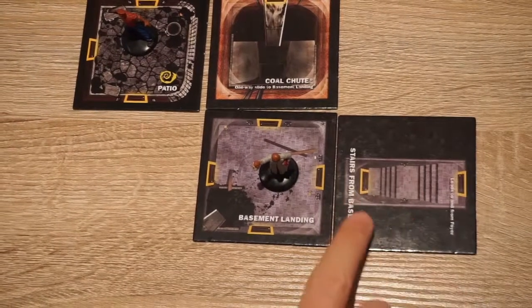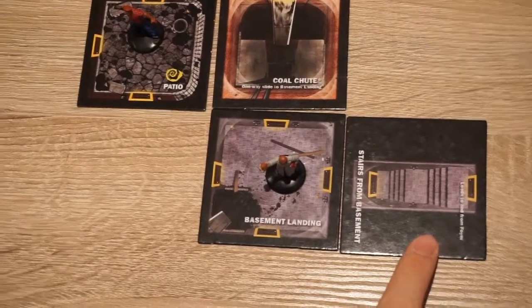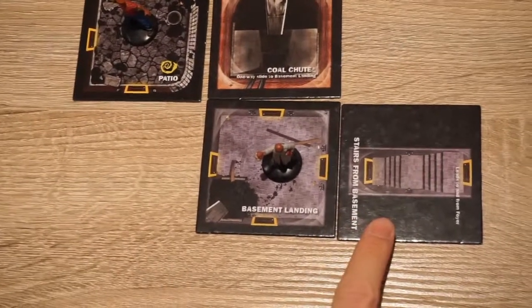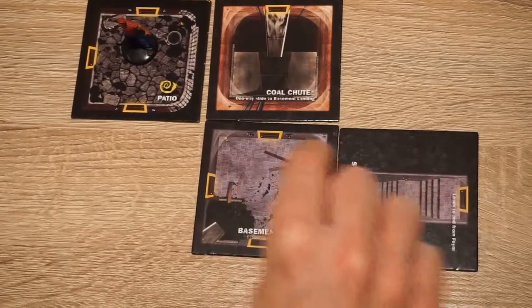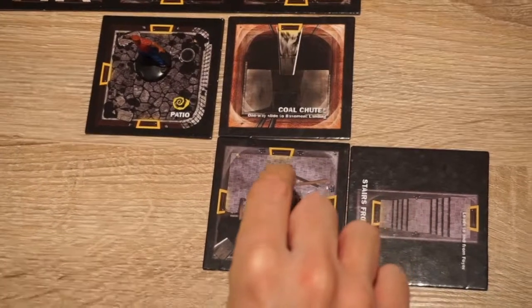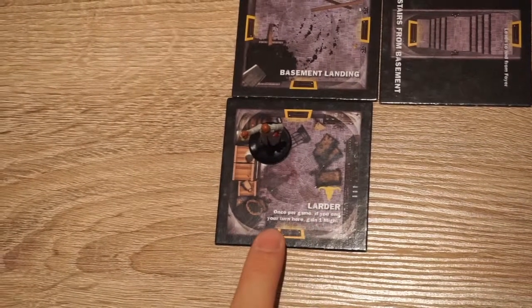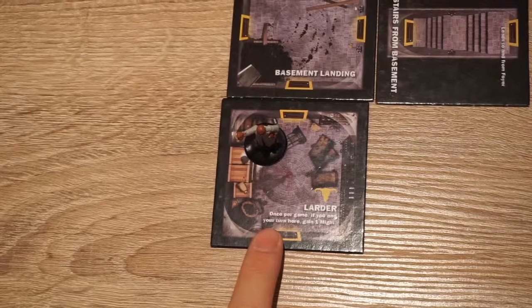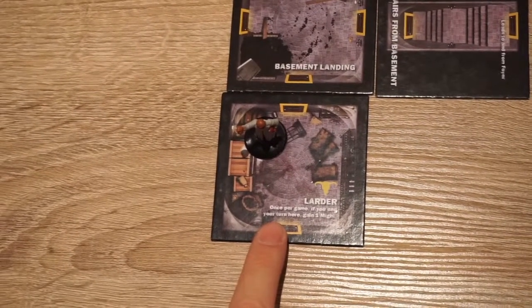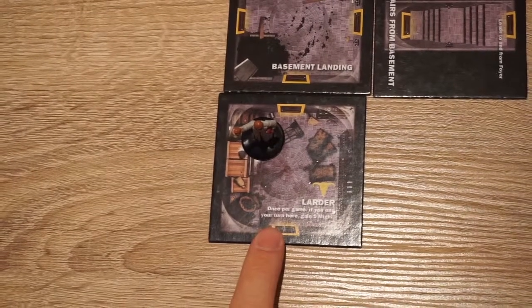He has revealed some basement stairs which lead back to the foyer. There is no symbol so he's free to move again — he can move back towards the foyer or continue exploring the basement, which is what he's going to do. He's revealed a ladder and an item symbol. There are also descriptions on some tiles which allow you to perform specific actions. For instance, this one says: once per game, if you end your turn here you gain one might.